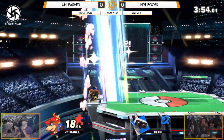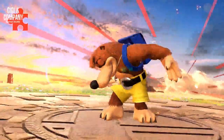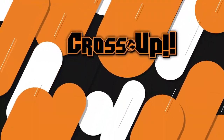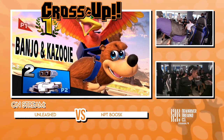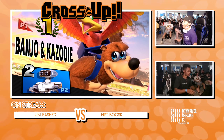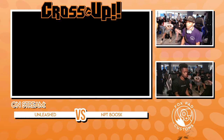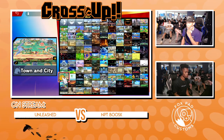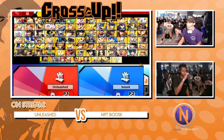All it takes is one. The great value up tilt comes into play, and Banjo — Unleashed, I should say — gets Game 1 over Boosk. It was a shaky start for Boosk. It wasn't like he played bad — it was just a mishap of not knowing how much fuel he had left in the tank that first stock, and it was a given early lead for Unleashed. But good stuff to both players. Boosk held his own, but at the end of the day you were just far too down in the game to bring it back. Unleashed gets a solid Game 1, and we are going to Town and City.